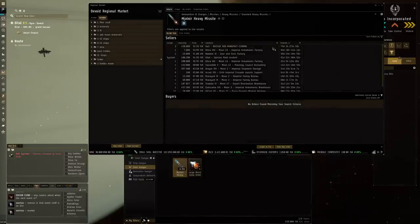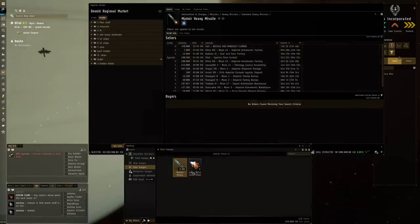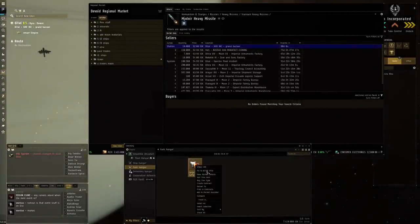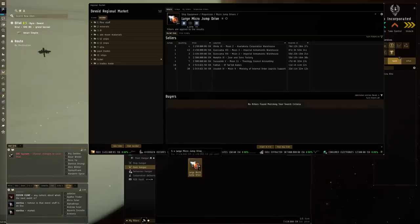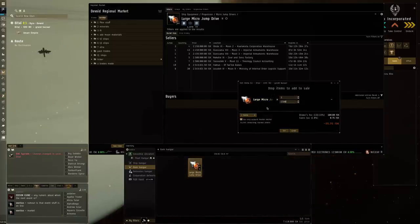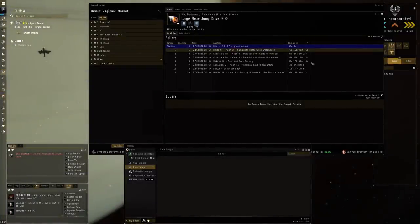Let's take a quick look at the Mjolnir Heavy Missiles as well. A couple of jumps out they're selling up to 52.99, the average price is around 63.90, and in system people are trying to sell them for 49.99. So we're going to try to undercut all of that - let's try selling these for 52 ISK and put them on the market. There we go, Co-Incorporated Grand Bazaar. There's also something selling way above the average price - I'm going to try to sell that for 1.5 million, so people can grab it cheap or make some trade profits.